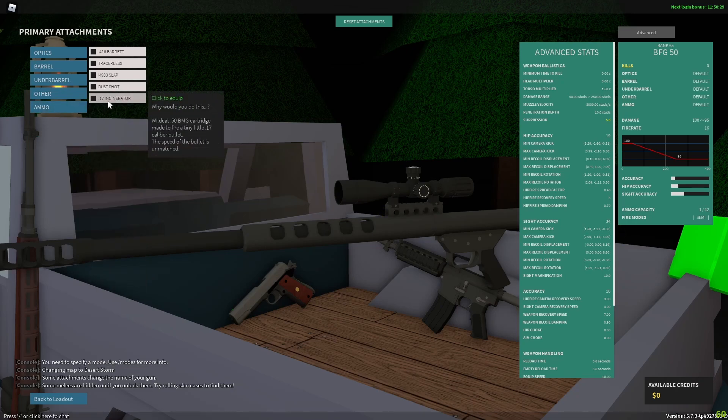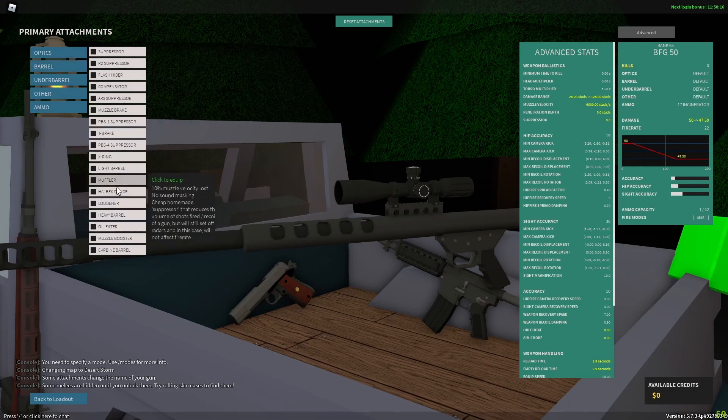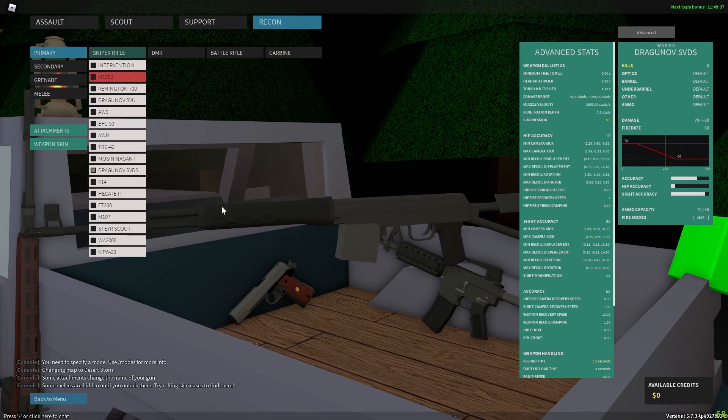I thought about this new conversion, the 17 Incinerator, that turns the bullet velocity to 6,000 — it literally doubles the bullet velocity. Then I added the heavy barrel, which now makes it 7,200 studs per second. This is literally the fastest bullet velocity in the entire game.